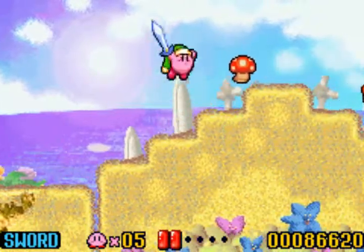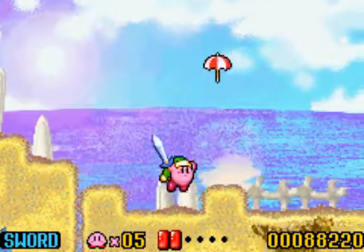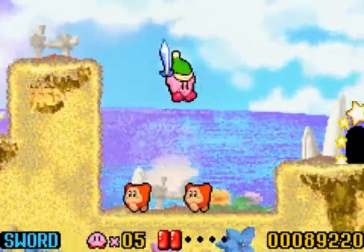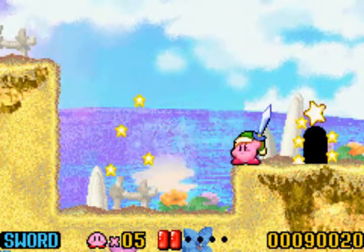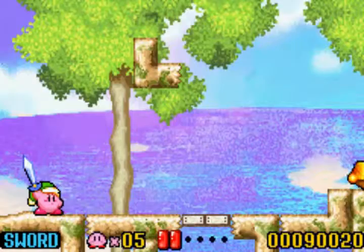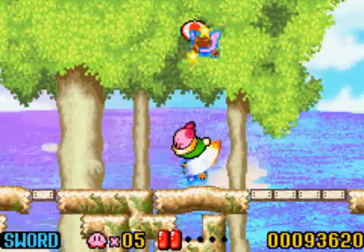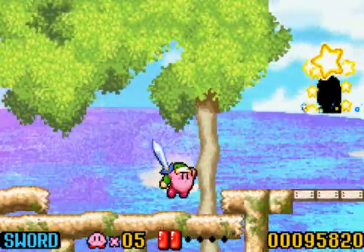We got one of my favorite abilities, if not my favorite ability — a sword. Trust me when I say it's obviously a lot better in the games where they actually utilize the abilities, like Superstar or Triple Deluxe. But sword is just your standard thing in this game and the original version. You swing a sword and you get to do a little jump slash attack with the sword. That's basically all to the sword ability.